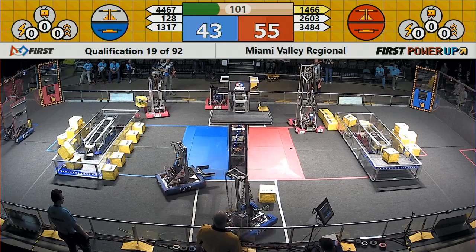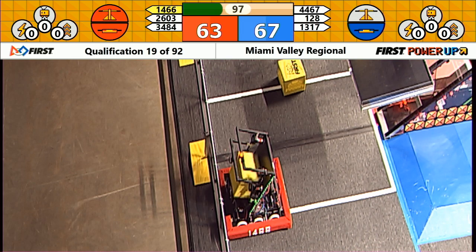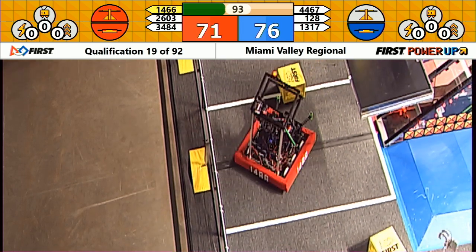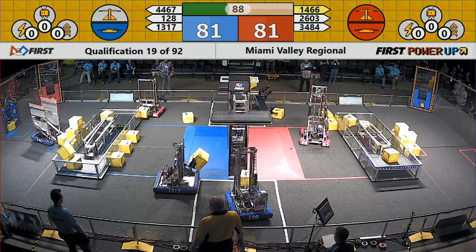They tried to place a cube there on the far side of the field, but the cube fell short. In the meantime, the red alliance was able to slip in. 2603, getting the job done — that's the Steel Stingers. Zeus on the move, flexing a little bit of robot muscle.